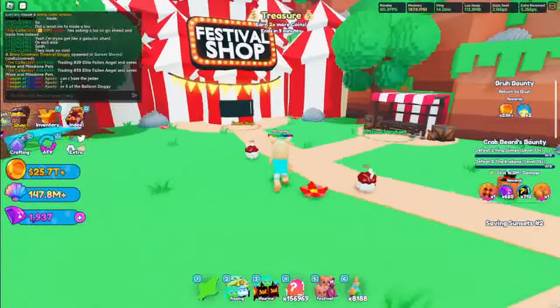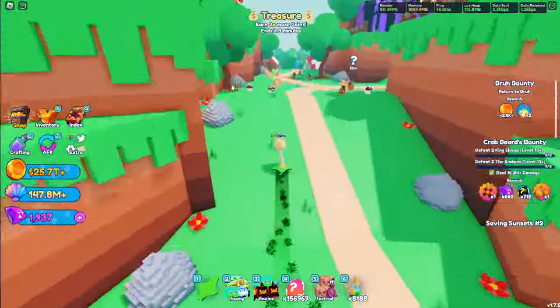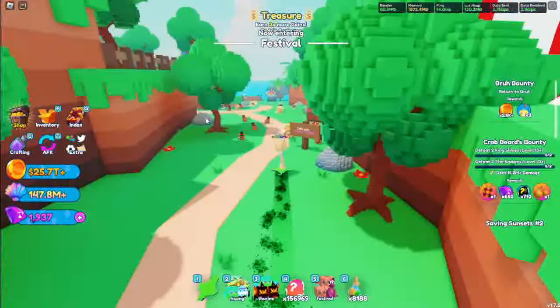As you can see, we are here in the brand new festival update. This is the new best area in the game — it is not a new area like after Atlantis, but there is so much to do in this update. It is found behind Pet Park.